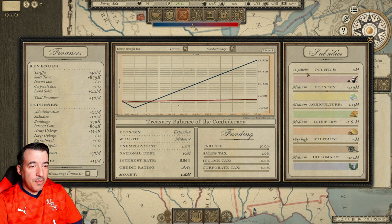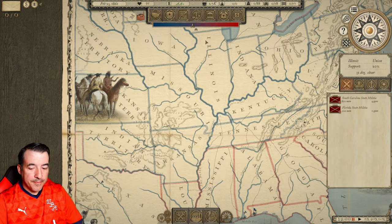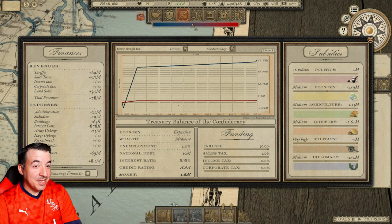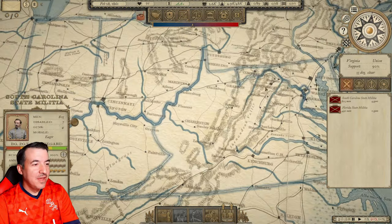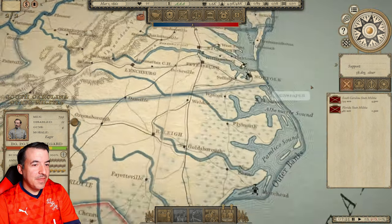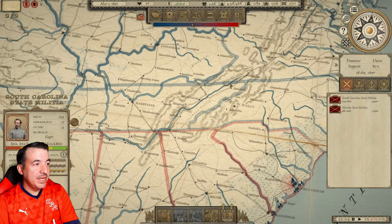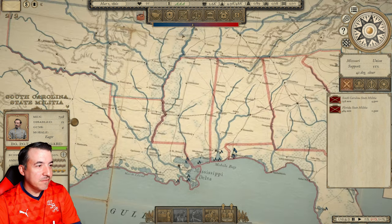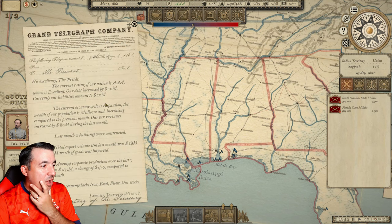Diplomacy is going to be important. I think we'll go medium with everything until we start having financial issues. I'm going to drop a little on politics — well, no, because politics do more than just the policies. We'll just keep an eye on the financial situation for a while. We're currently showing a surplus of $8.5 million. Obviously that's going to change because we don't really have an army yet, and once we start recruiting we're going to need some of that. So I'm not going to try to budget more money because I know that's going to change.